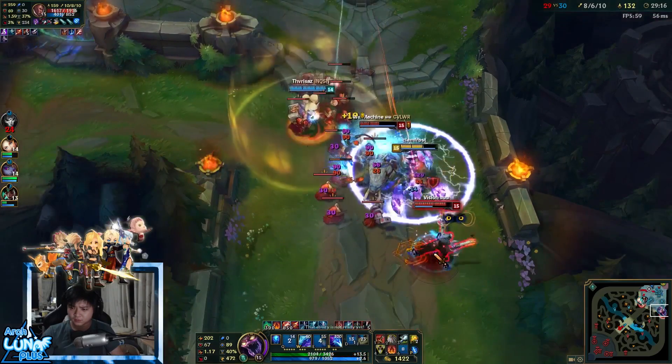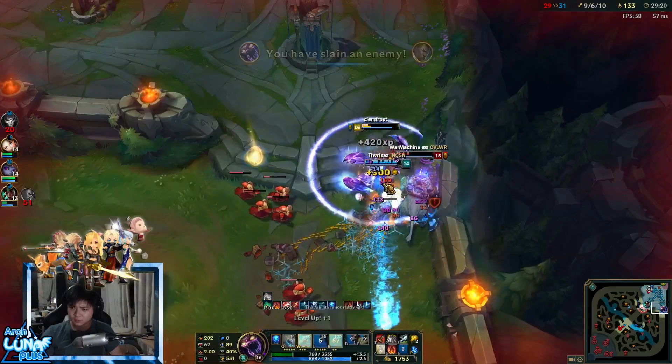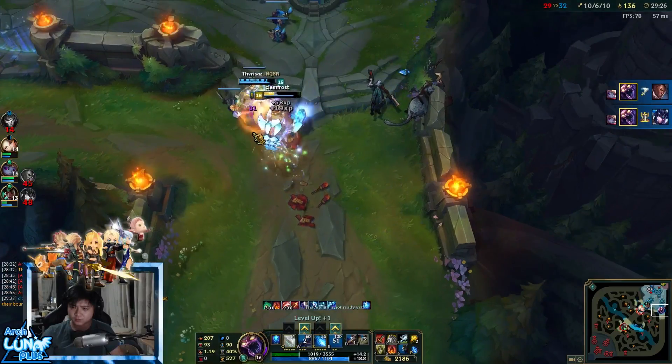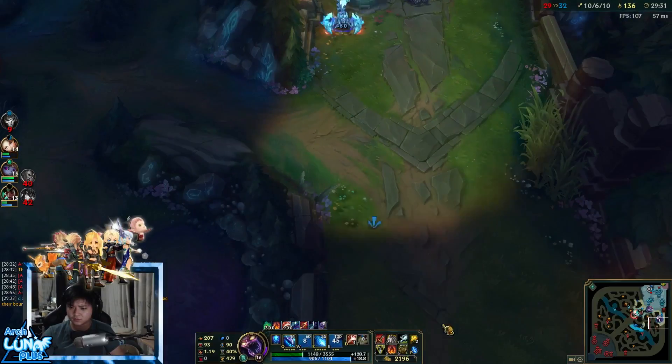Here I was able to get my E on Lucian — stunned him, pulled him, stunned him again. He was stunned and I grabbed a double kill. I'm almost done with my items — I have 2k gold and a Negatron Cloak in my inventory.